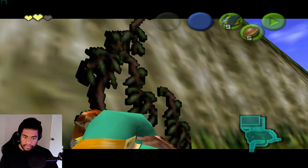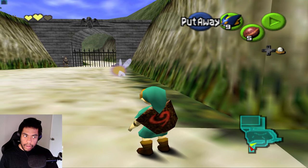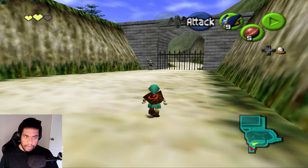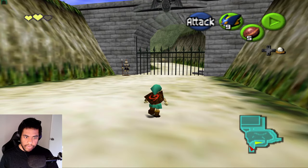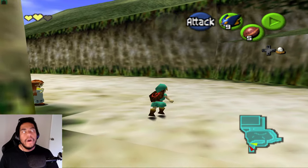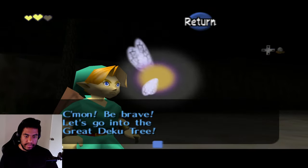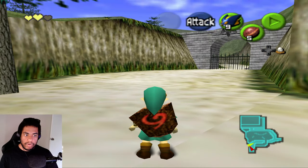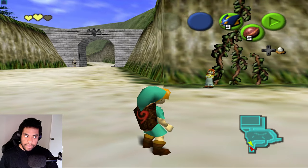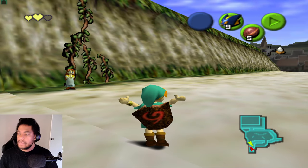I check what Malon has — it's the egg, so I have to come back. I can't check the rock without the song. I'll wait till it gets dark, do the dog quest, come back out here, and then head to Zelda's. That's the plan.